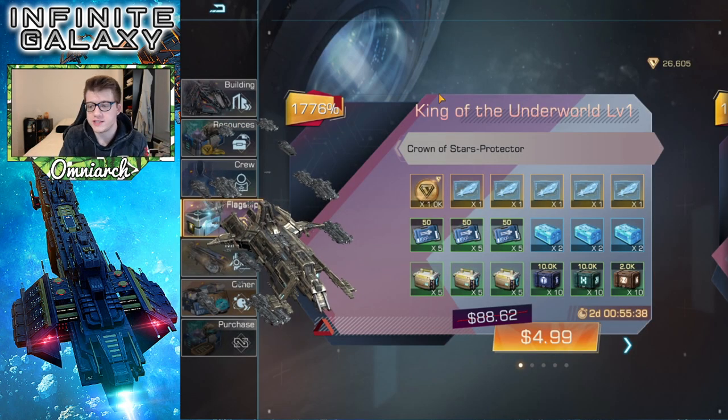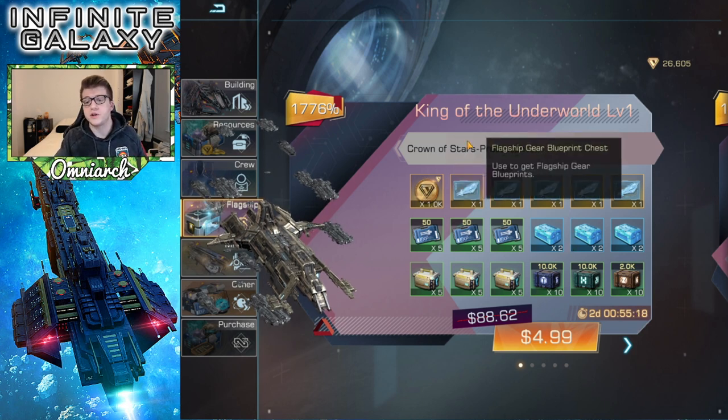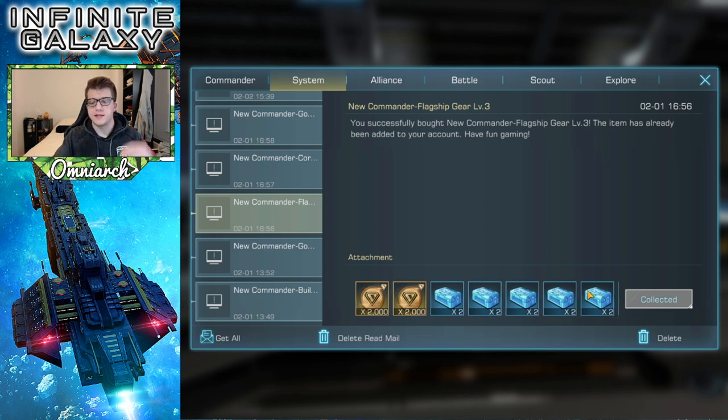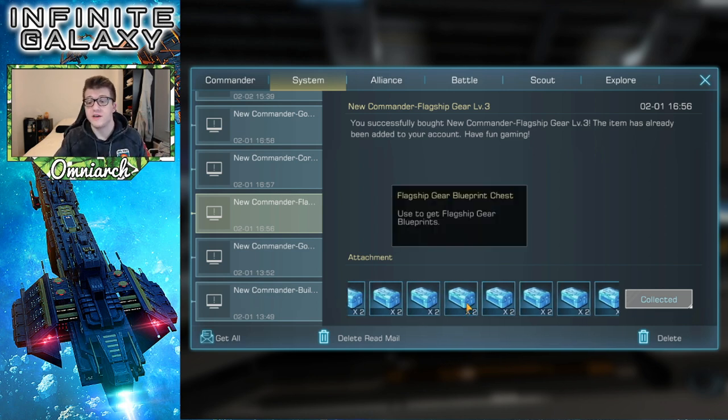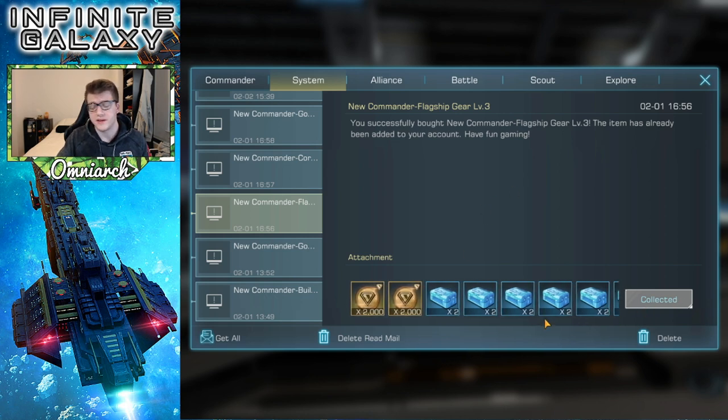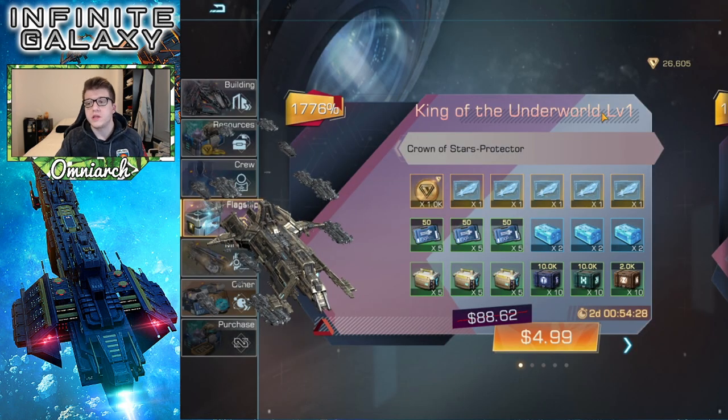Finally, there are bundles you could purchase to speed up the process. All the free methods already cover a lot just from normal daily play, but if you want to spend a little money, a $5 bundle gets you six flagship gear blueprint chests and 15 green materials. There was also a limited-time $10 bundle I bought that gave 4,000 corium plus a ton of flagship gear blueprint chests — great value. You don't have to buy bundles, but they do give you a nice edge.